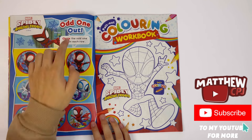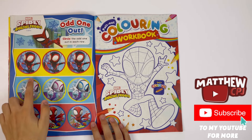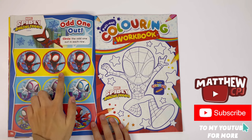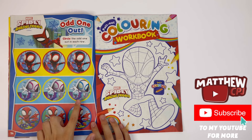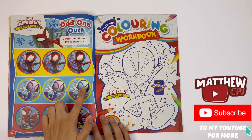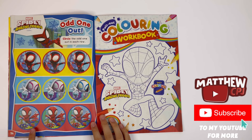Spidey and His Amazing Friends — odd one out. Circle the odd one out in each row. This one's missing the spider symbol. See the outside of the eyes — they're blue instead of pink. Spider-Man's pet spider is purple instead of red.